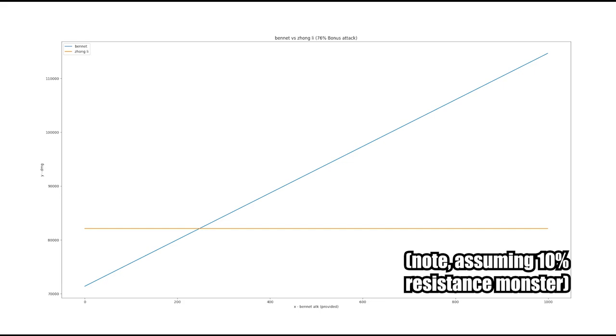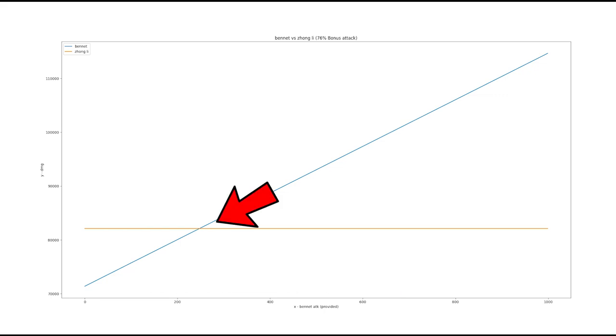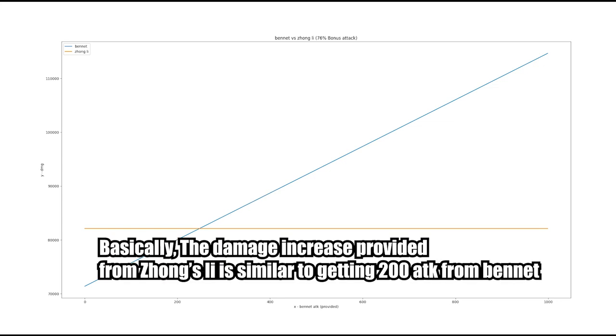To answer that question, I decided to plot some really ugly graphs using my Python program. Moving on the x-axis, this is how much attack we're getting from Bennett — 0 on the left, 1000 attack on the right. For this particular case, you can see the breakpoint is around 250, meaning Zhongli's buff is equivalent to getting 250 attack from Bennett's buff. Keep in mind it will depend on your gear and may vary.